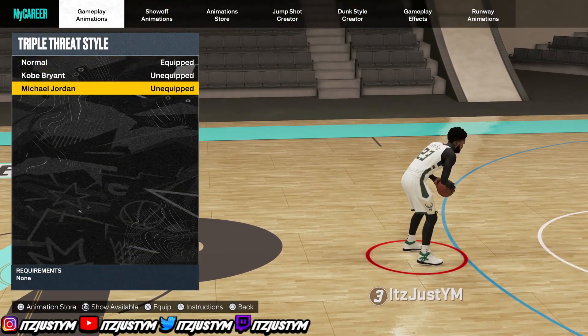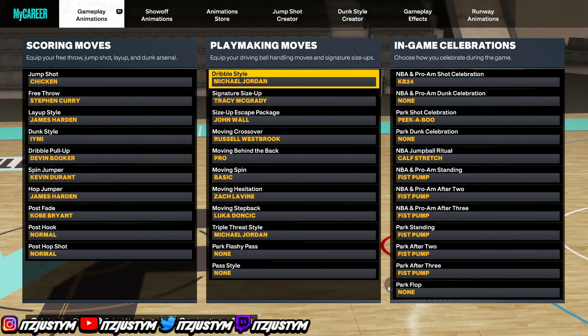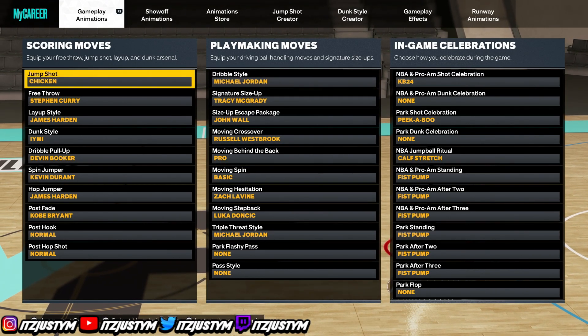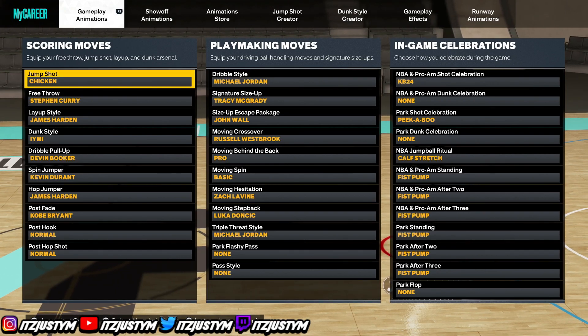Moving spin: you gotta have Basic on for that fast spin back. Moving hesitation — you can go with Pro, Hades, Zach LaVine, or Rondo. I go with Zach LaVine. Moving step back: Luka Doncic moving step back — you need this. If you wanna do the Luka slide you're gonna have to use Normal, but personally Luka Doncic is the best one for taller builds. Triple threat style doesn't really matter, but you can go with MJ for that pass fake.